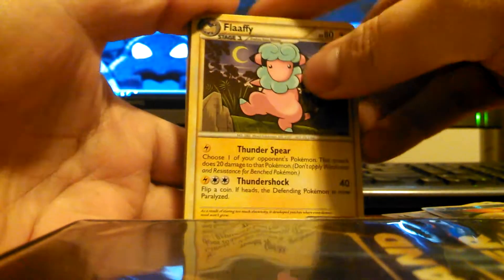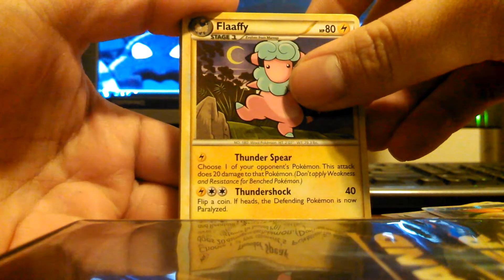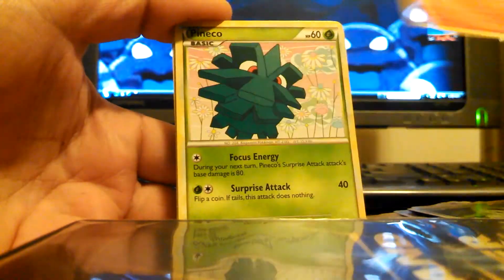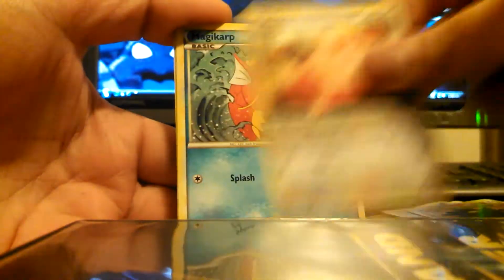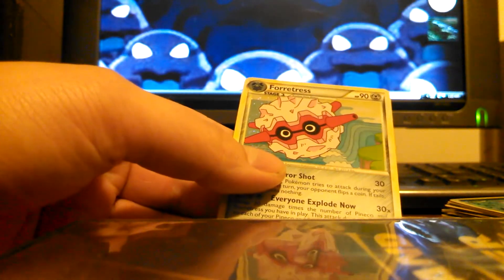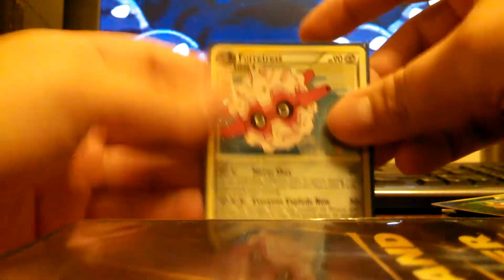All right, our last pack here — here's hoping for something else. Flaffy, Copycat, Mime Jr., Chikorita, Vulpix, Pineco, Clefairy, Magikarp. Magikarp reverse again. And — oh wow, that's pretty cool — a Forretress Hollow! It's pretty sweet-looking.